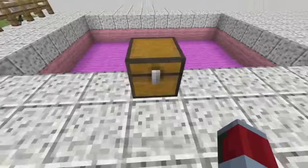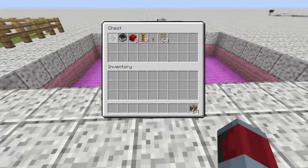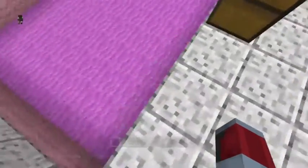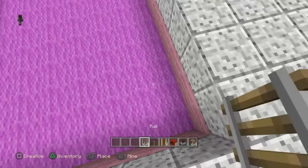Here's what you're going to need: a bunch of dirt, one minecart with a hopper, a bunch of redstone blocks — it doesn't have to be eight, that's just what I'm using right now. You're going to need a bunch of powered rails — as long as you have at least one more powered rail than you're going to use. You'll need redstone, one lever, and a bunch of minecart rails.